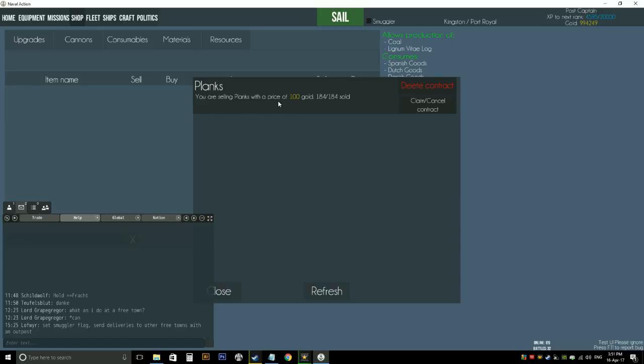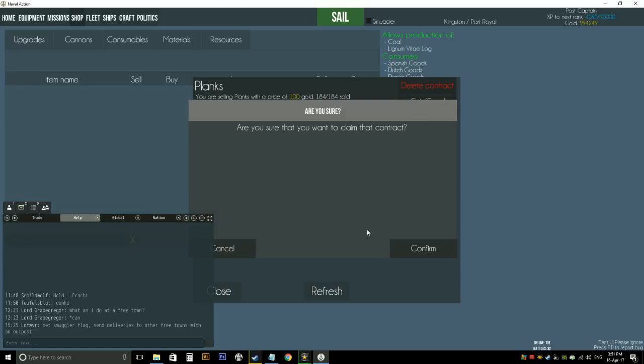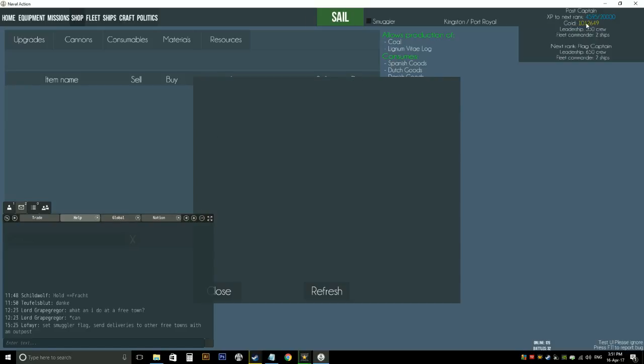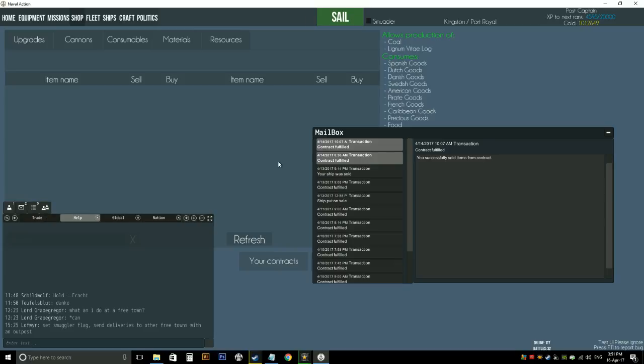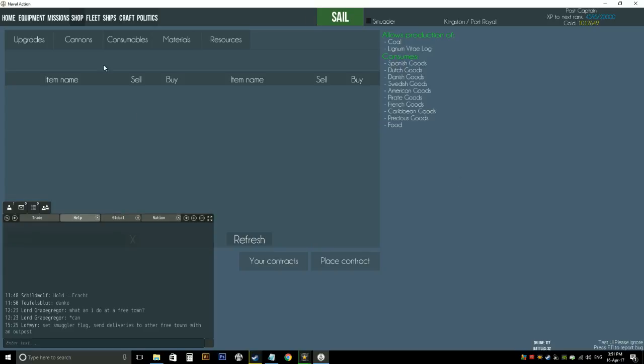So I claim the frame parts and these planks, and that has taken us up to a million gold — so we are millionaires. Looking at these transactions, I did build the cutter and sold that for 50,000 gold. It was probably ridiculously cheap and it went to HMS Tovey, so I hope he enjoys that.